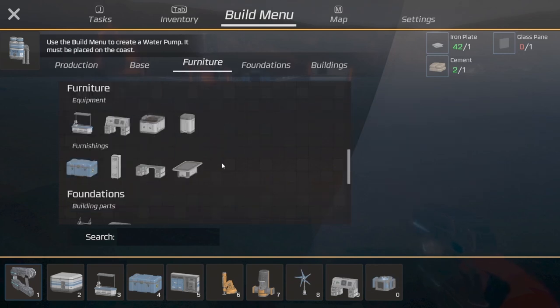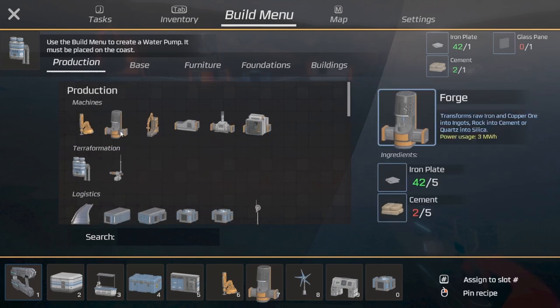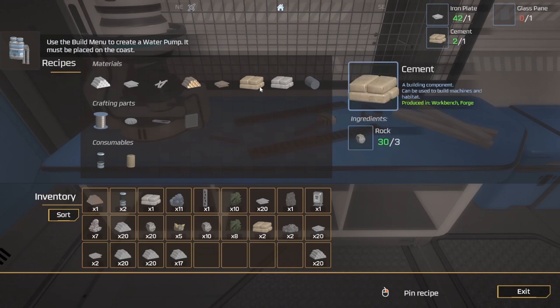Oh, it's new stuff — nice! Locker, advanced miner — some cement. All right.